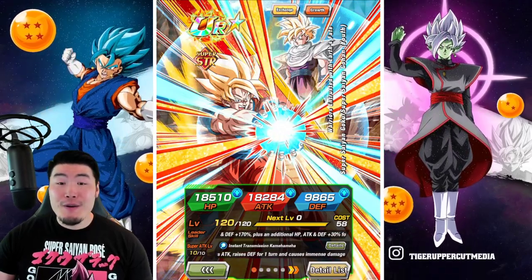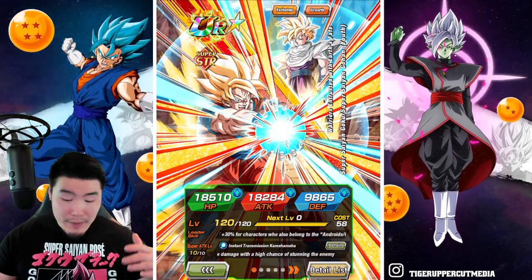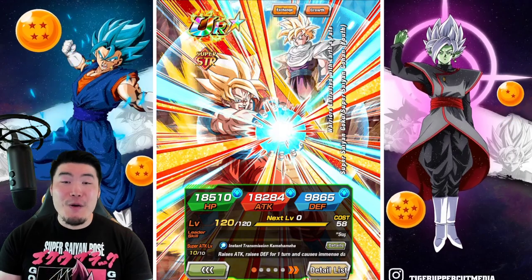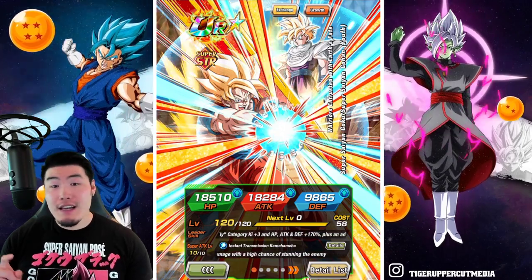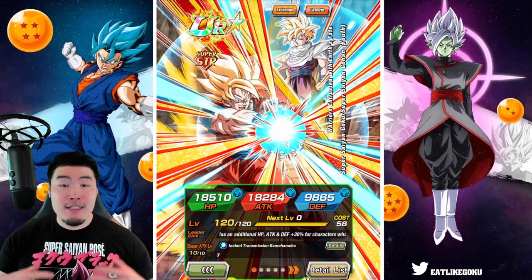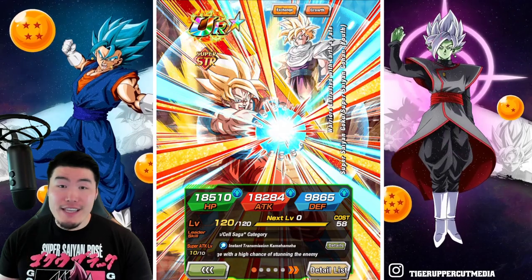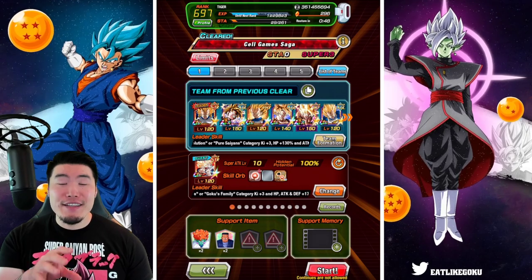I'm starting to realize that last week was probably one of the worst possible times for me to take a break from the game, because there were just so many new things that came out — like the new Super Battle Road stages, Ultimate Clash, Explosive Chain Battle, New Extreme Z Battle, and so on and so forth. It's going to be really hard to catch up to everything, but I'm going to try my best over the next couple of days, starting here with the Cell Game Saga stage of Infinite Dragon Ball History.